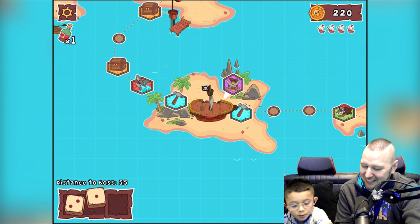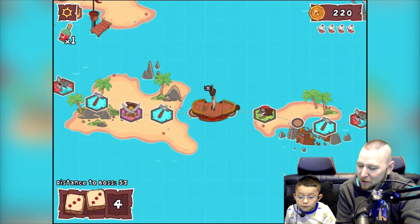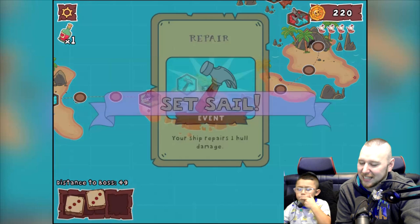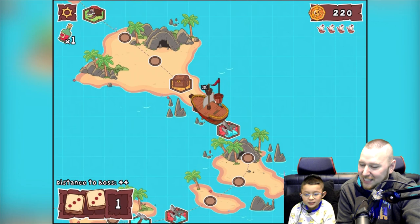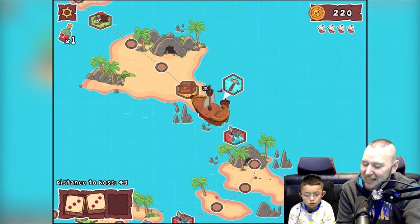Roll the dice — six, one, two, three, four, five — we get to repair! Awesome, that's good. Roll the dice again — we're only 49 spaces away from the Kraken! Six again — one, two, three, four, five, six — yes, we missed the shark! This is awesome!